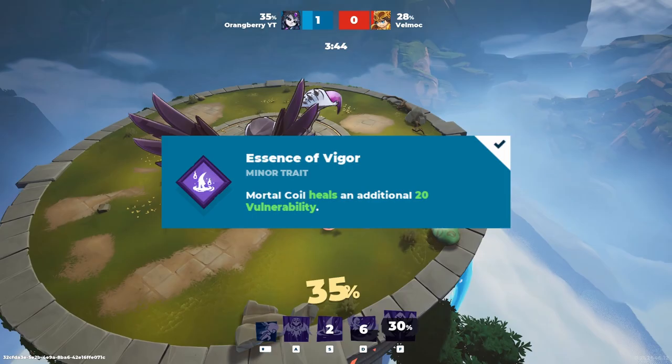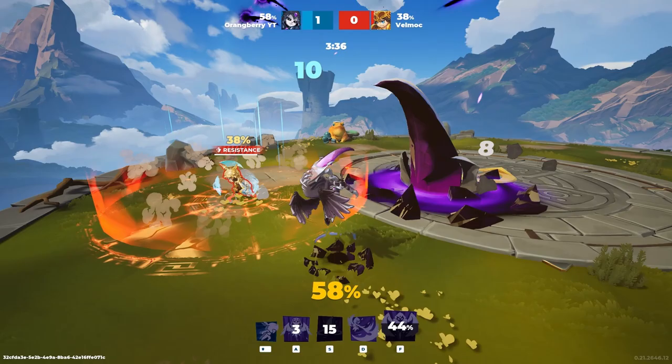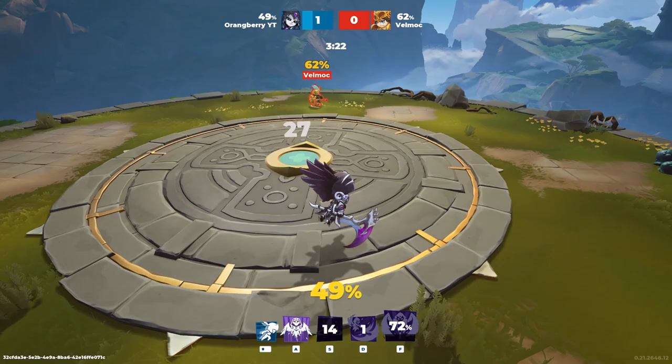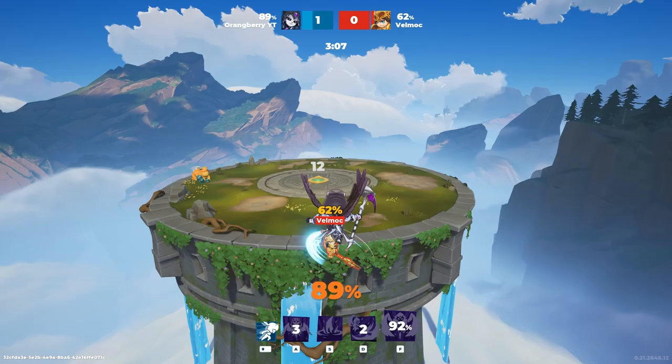Next up for Minor Traits we're going to start off with Essence of Vigor. I use this because Mortal Coil is the ability I love most and use so much because it heals. Essence of Vigor allows Mortal Coil to heal an additional 20 vulnerability. Being able to heal a lot with your Mortal Coil is extremely important, especially since Thanatos is such a strategic character — you can't spam your abilities willy-nilly, because every ability you use increases the vulnerability on your character.